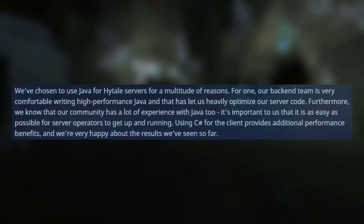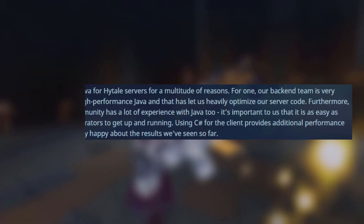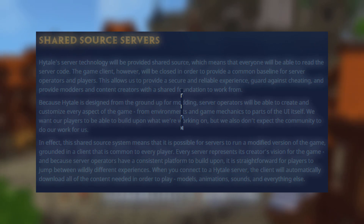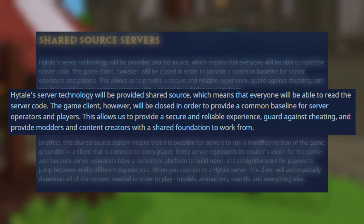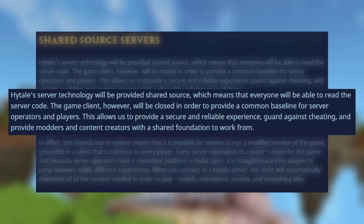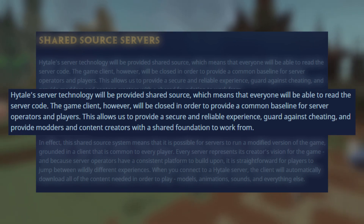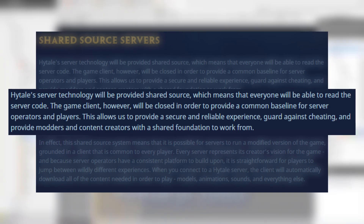They also explained the reasoning for using C-sharp for the client language, stating that using C-sharp for the client provides additional performance benefits, and they're happy about the results they've seen so far. The next section, Shared Source Servers, says that the server technology provided will be Shared Source, which means everyone will be able to read the server code, but the game client will be closed, as to try to prevent cheaters and set a baseline for players and server operators. This also provides a shared foundation for modders and content creators alike.